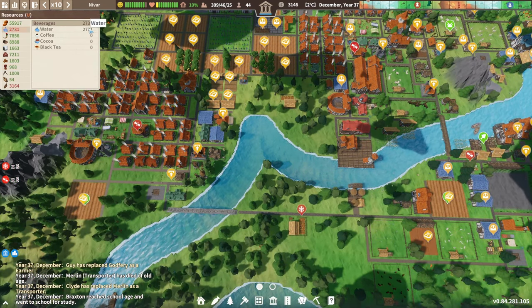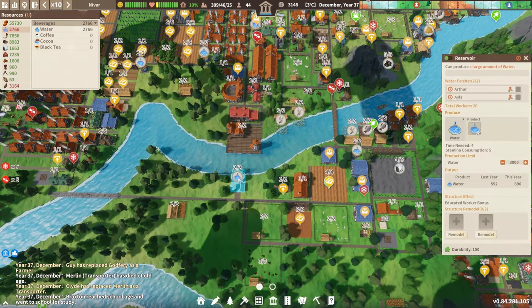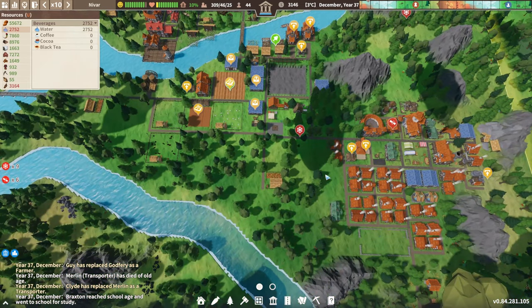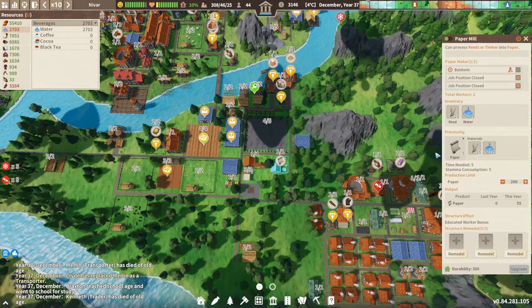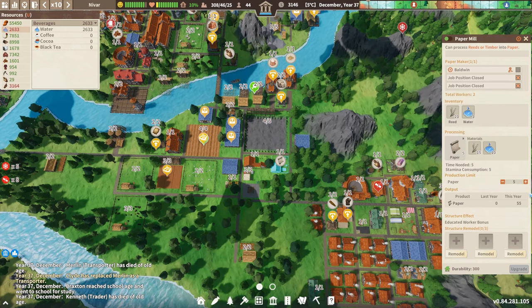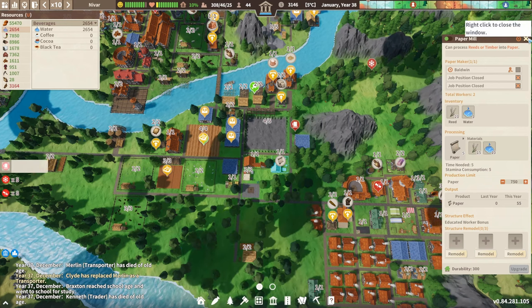I want to keep an eye on water to make sure we have what we need. The balance is still the same. How are we doing with paper? I think we can increase the paper limit to 750 - that'll be all right.